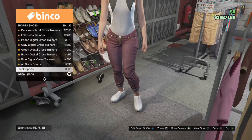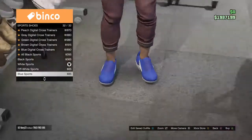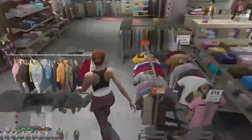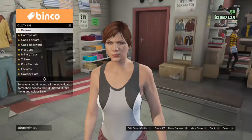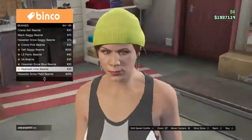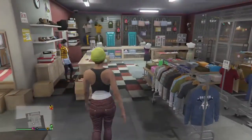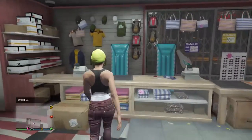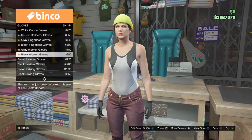After you equip the jeans, go into the shoe section, then sports shoes, and get the blue sports shoes. Put those on. Then make your way over to the hat section, go to beanies, scroll down, and get the rear wall line beanie. Put that on.